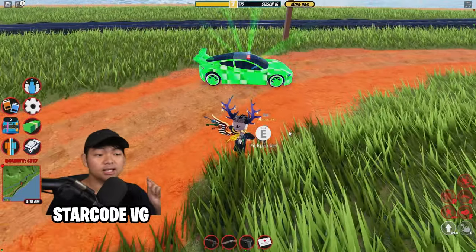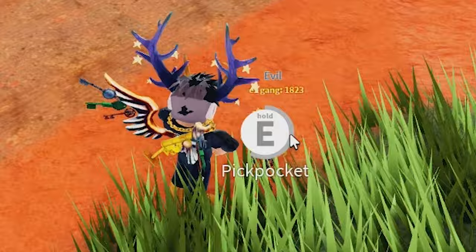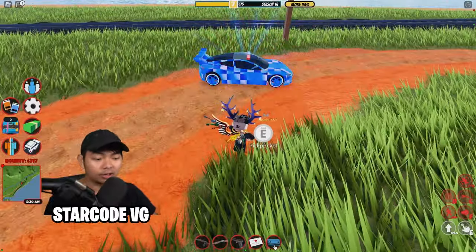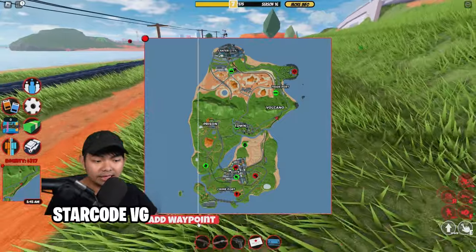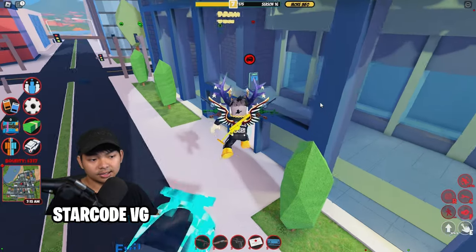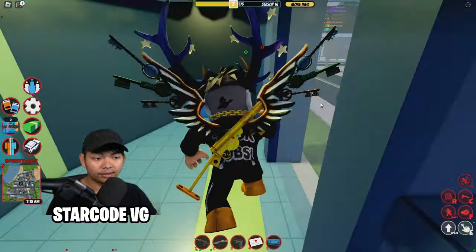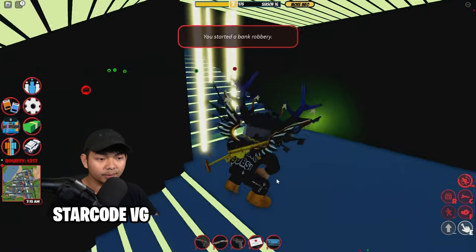Next up, you have to pickpocket a cop. So go up to any cop, go over here and pickpocket them just like this. You should get a keycard — it should be like a little blue item. So the next place to rob is going to be the bank. Let's go over here and click the little waypoint button — it's going to take you to the bank. Let's go over here and rob the bank. Go over here and touch this door with the keycard and you guys can rob the bank.